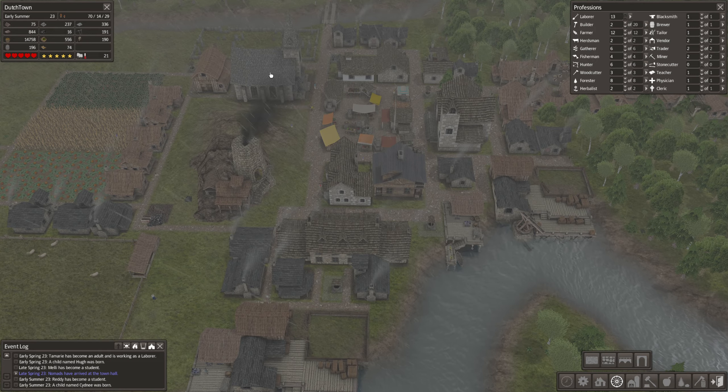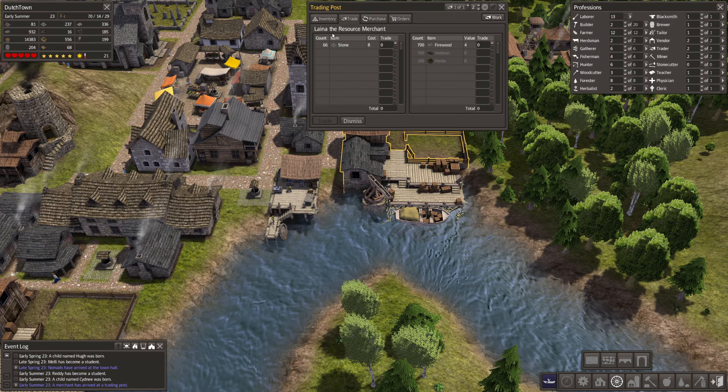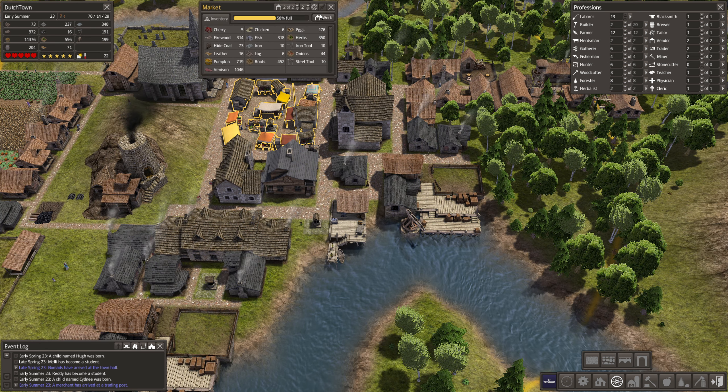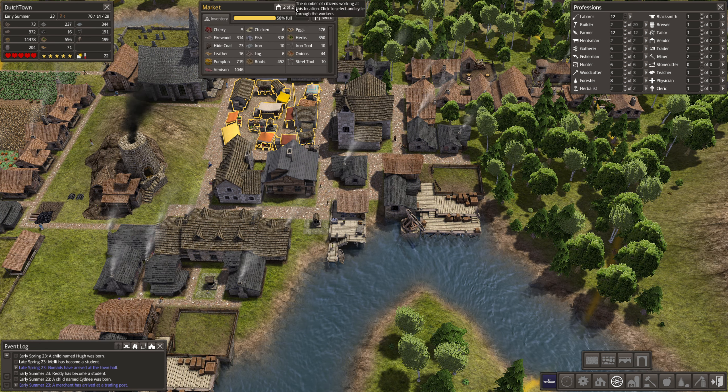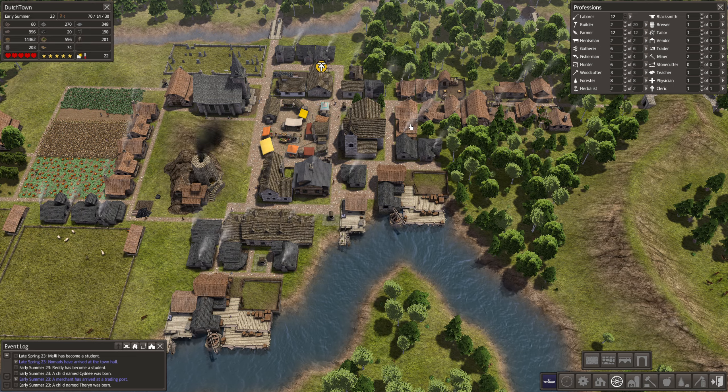There we go - how much population now? One hundred and thirteen people in our little town. What is this? Stone - yes, I want all the stone, stone is very important, and I will trade you the amount of firewood. Bye. Let's get an extra vendor to make sure that will go alright.